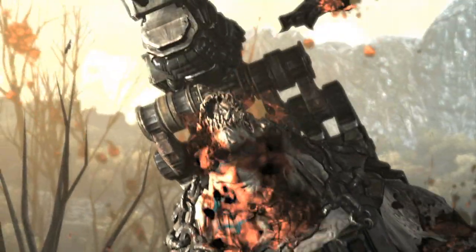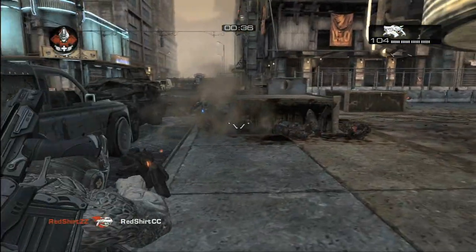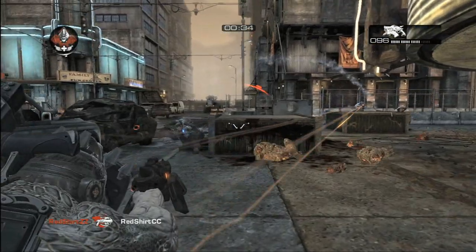You can just blow guys up to smithereens now. You will see entire chunks coming out of them. The pieces fall around, and they're floppy — they don't just sit there and hang out and fade away. They flop around and leave blood splats everywhere. We use the term 'intimate violence' to describe Gears of War. Even though we've grown the scope of the combat with bigger weapons as well, we still have these intimate moments with the combat.